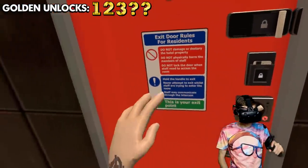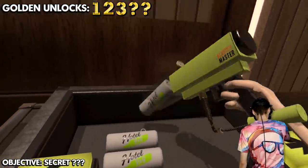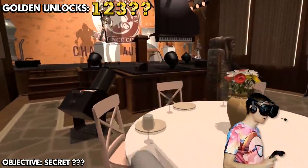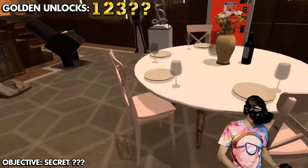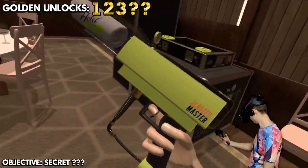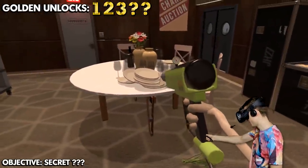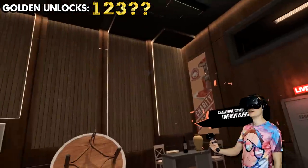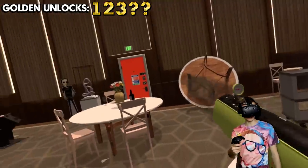Next weapon in the lineup is a T-shirt cannon. The first objective is to break five things with one shot. Let's put all of the stuff right over there, grab the cannon, and blast — three, two, one, fire! Challenge complete! We just had to put something else in and fire it.